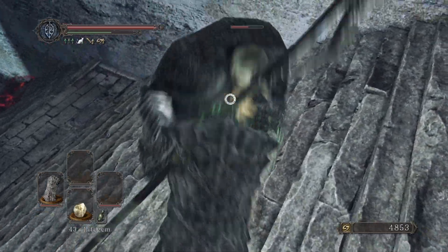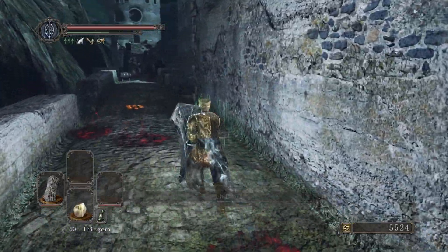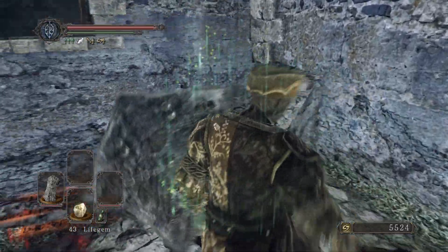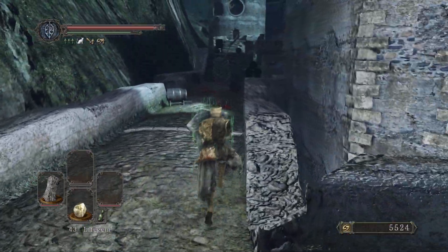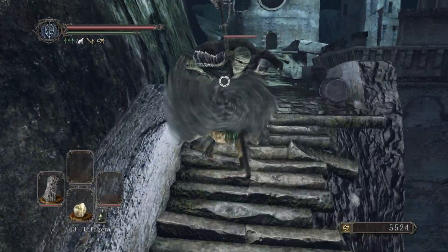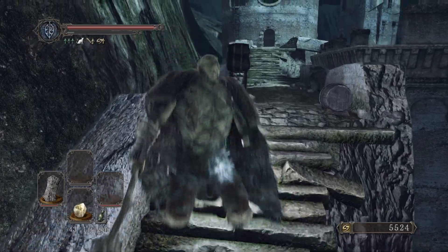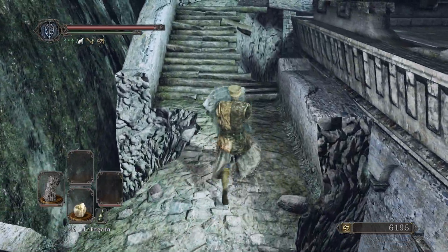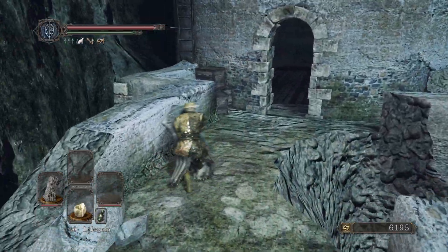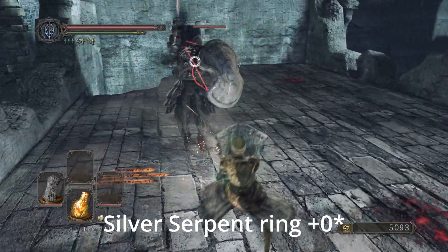The jumping attack is great because it prones enemies, so they can't retaliate. It's already powerful since it makes the weapon attack so fast, but making enemies lay flat and unable to fight back makes it even better. On players it sends them into a panic state, which is amazing. I also spotted a Fragrant Branch and the Covetous Serpent Ring plus one nearby.